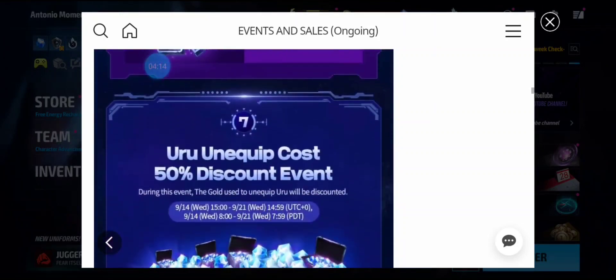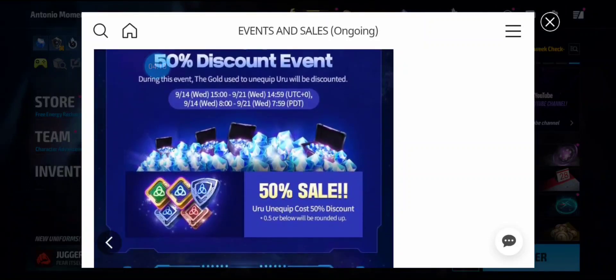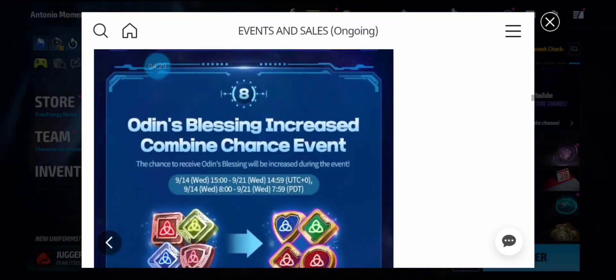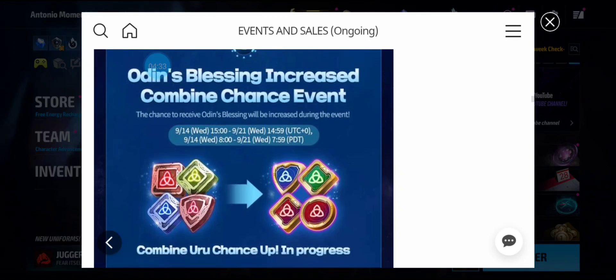We have the URU unequip event at 50% off, where you can take Odin's Blessings off your characters and put them on your newer characters. That starts Wednesday. We also have the Odin's Blessing increased chance-up event, which I'm going to participate in — it runs from Wednesday to Wednesday. I'll probably save up until that last day and then do a video to see how many I can pull.